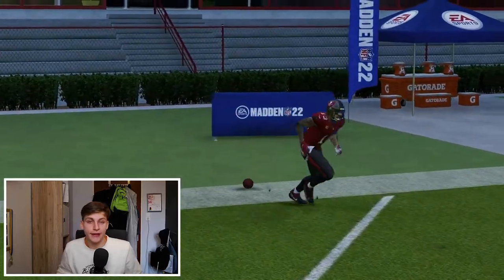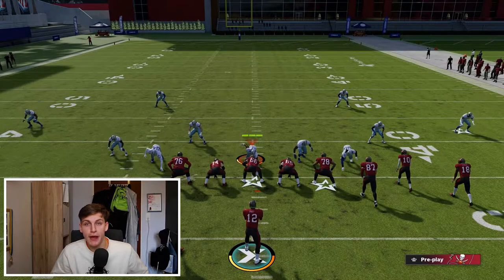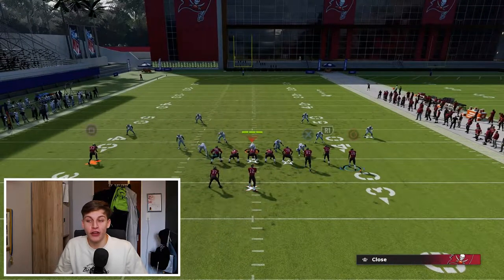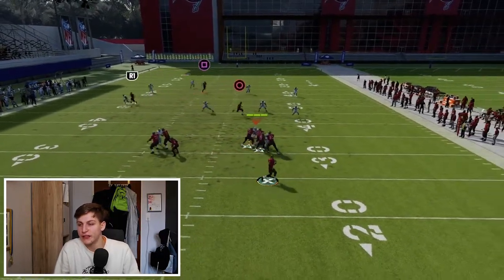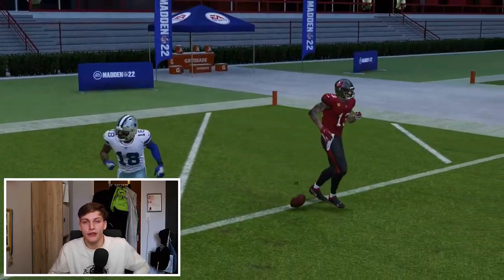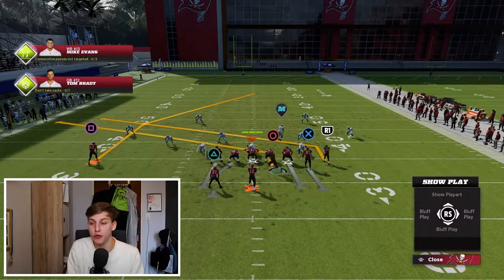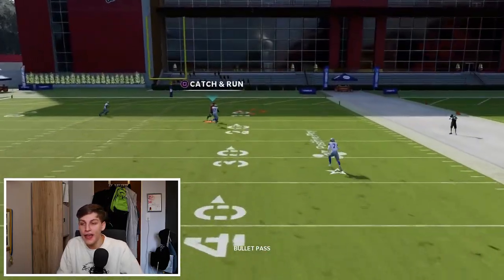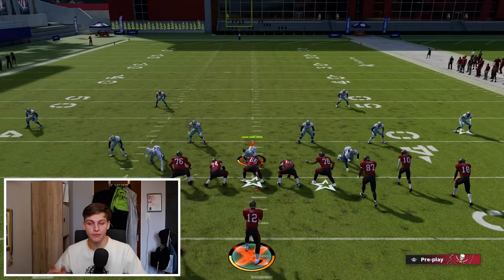Now the obvious thing you're going to think is it didn't look that open — and that's true, it didn't look super open. But trust me, this is consistent. Tom Brady has a noodle arm and can't lead passes that well, and Mike Evans is pretty slow for Madden, so him getting separation is a very good indication that this is consistent. There are Cover 4 beaters that are way better that I'll show in the ebook, but it is important to know this is consistent. They really have to know it's coming — maybe put a deep half out there — but the inside third just gets cooked.